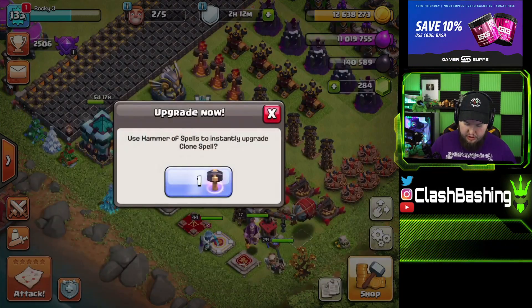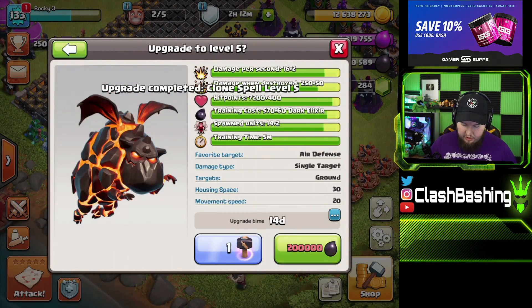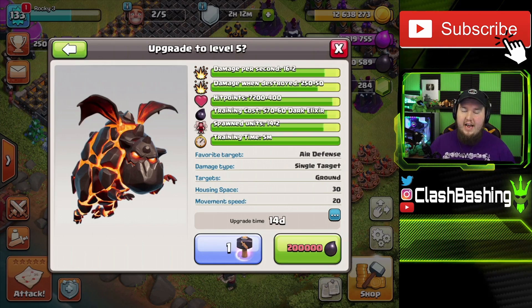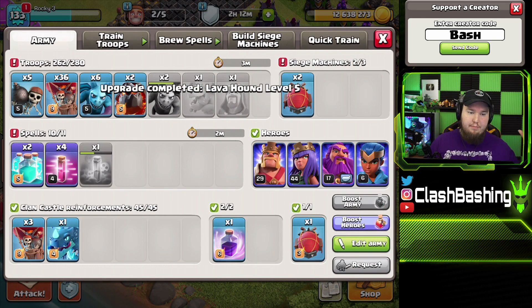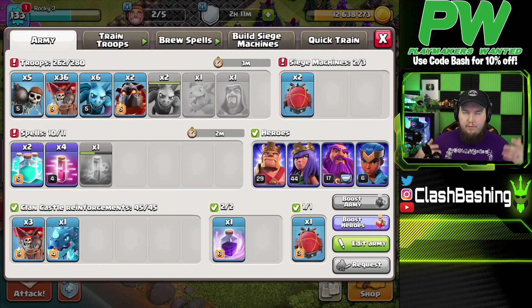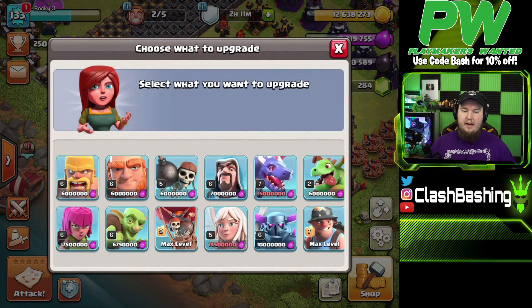We're going to use the hammer of spells to upgrade the clone spell up to level 5, which is max level — a huge step. It goes from 27 capacity to 30, which allows us to get six balloons out of each clone. Then with the hammer of fighting, we'll upgrade our lava hounds since it's a pretty heavy upgrade anyway. So now we have maxed lalo, balloons up, lava hounds up, and clone spell up — we can do some Electro lalo.